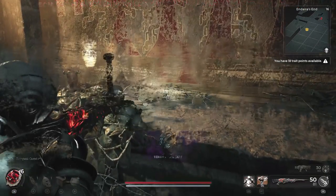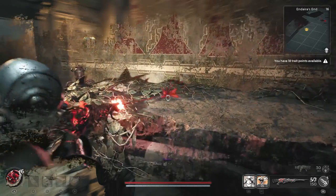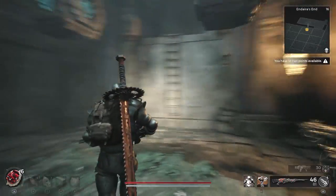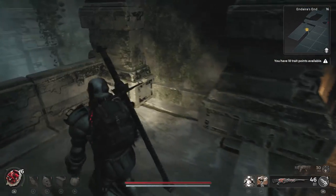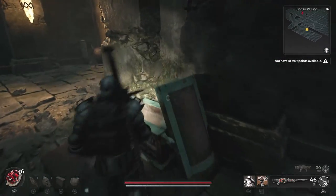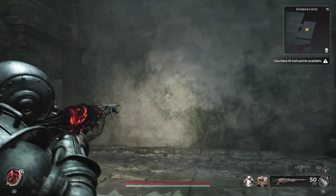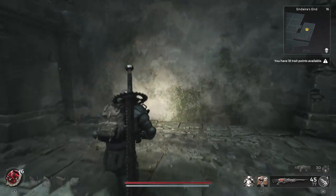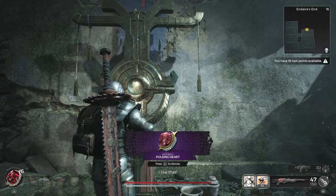You'll be able to grab this ring right here, the Tempest Conduit. Now you're going to want to climb this ladder and then jump over this just here, and there'll be a chest for you to grab. But even better than that, this right here is going to be an illusionary wall. You're going to be able to bop through it and pick up this item right here — the Pulsing Heart — which is quite a cool little relic item.